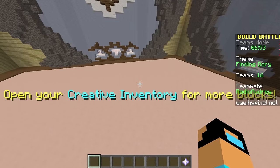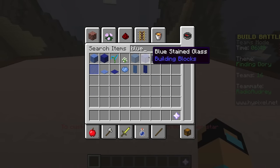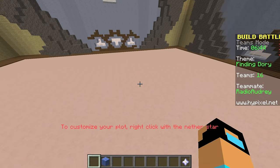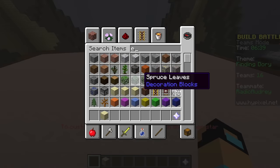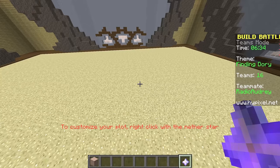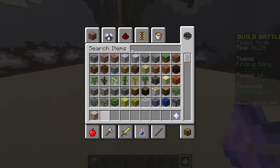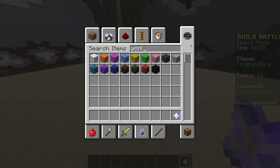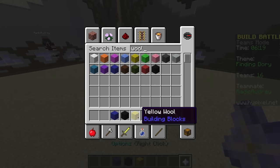We should do the ground as sand to make it look like it's under the sea. What does Dory look like? Do you want to do Dory? Because I also want to do Nemo. I'll do Dory then. Whenever you do it, try to use wool because it has the bright colors like them.